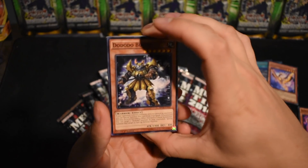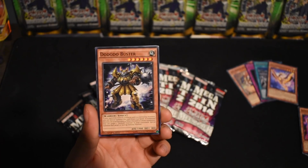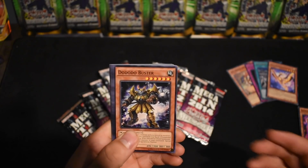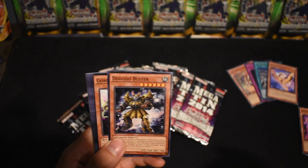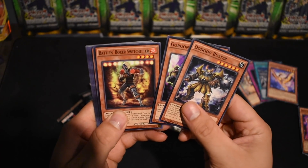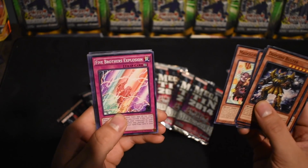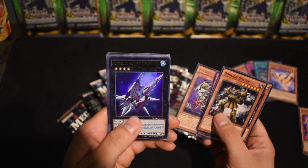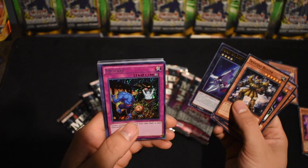So yeah, we found these for three dollars apiece. These Mega Tens cost about twenty dollars normally — you can probably find them on sale — but it's a pretty good deal for three dollars. So you're basically paying nine dollars for a ten-pack. Dodo Buster, Gorgonic Ghoul, Battlin' Boxer Switch Hitter, Ghostrick Stein, My Dolce Chiclets, Five Brothers Explosion, Archfiend Eris, and a Number 101 Silent — that's good for an ultra! And we have a Mistake.